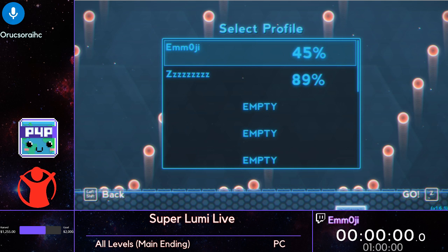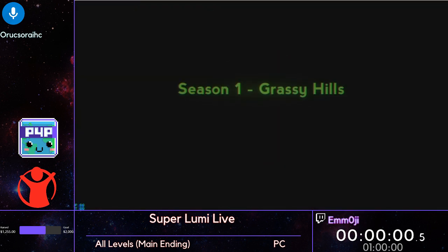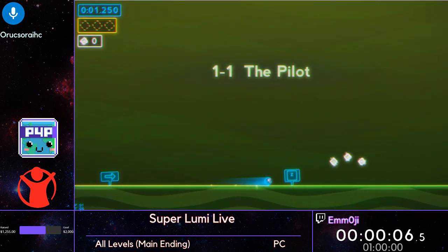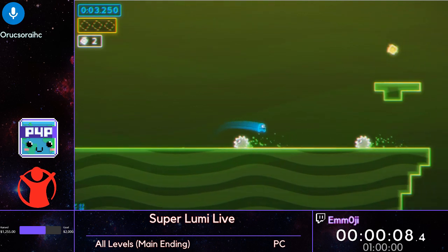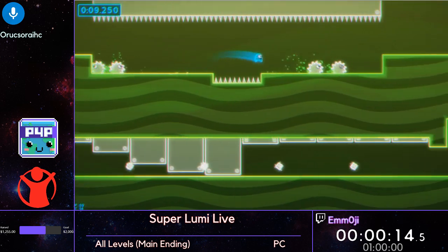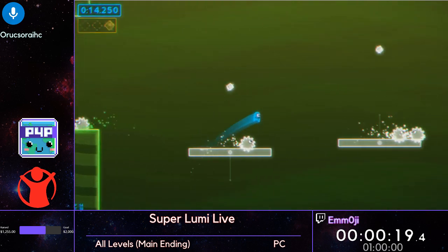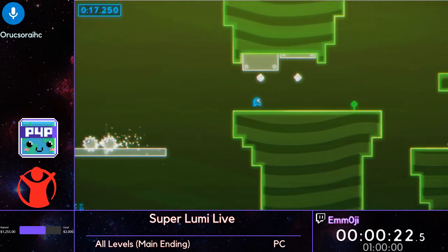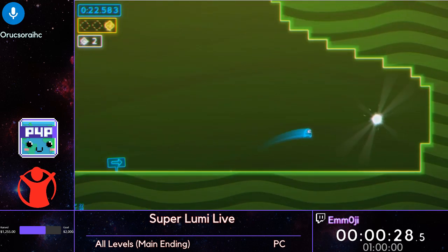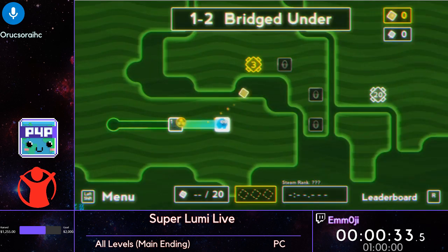SuperLumiLive is a 2D platformer where you have to get through a number of levels. In the all levels main ending category, you have to get through all 52 of the levels that are before the main ending of the game — that is, the ending in the final world before you get the credits. It's really important in this category to be very consistent to be able to get through all of the levels every single time within a solid amount of time.